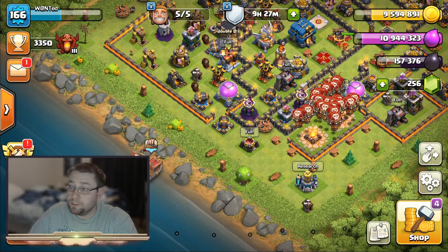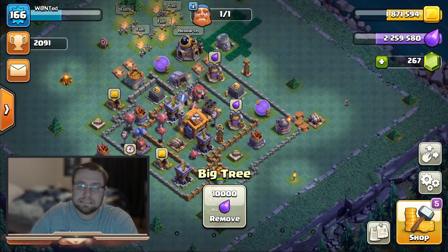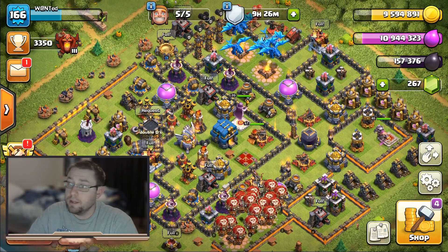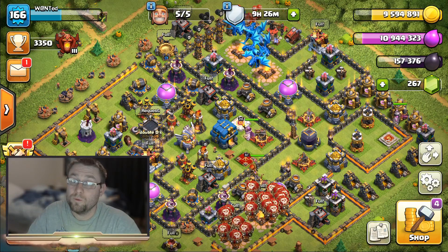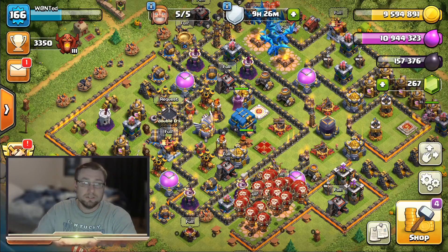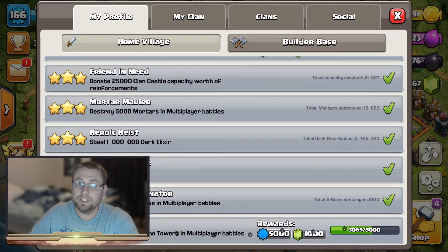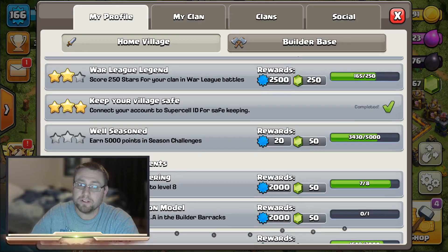Tip number two: clean your Builder Base too. It seems like you don't get as much as the home village, but you do get some. Also, don't forget your achievements - your achievements give you gems. Look at this: 100 gems, 1,000 gems. Start working on your achievements.